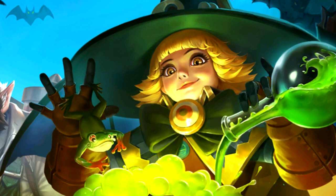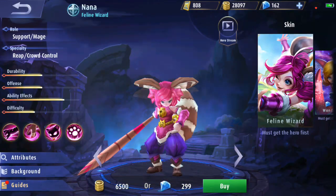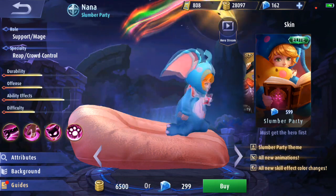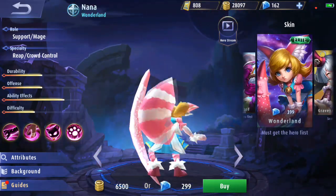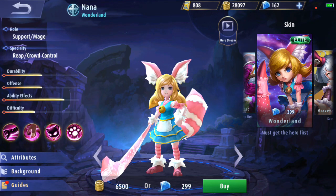So we're gonna start off with what I thought at first but then changed my mind on. The first thing I thought was that this is a Nana skin because it kind of looks like Nana. We can see her latest skin, the slumber party skin — in that one she has orange blonde-ish hair and it sort of looks like Nana's face. We also have Nana's second skin, the Wonderland skin, and in that one she also has blonde hair. So that's what I thought at first, but then look at this.